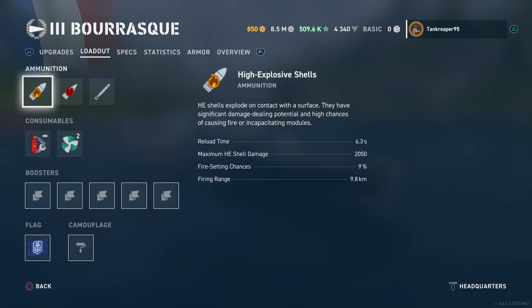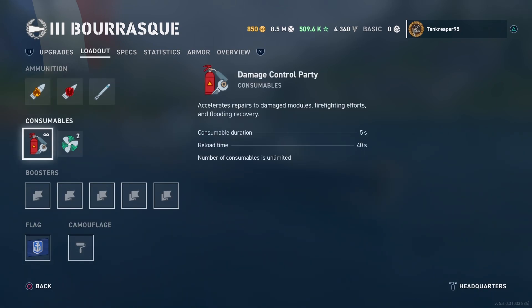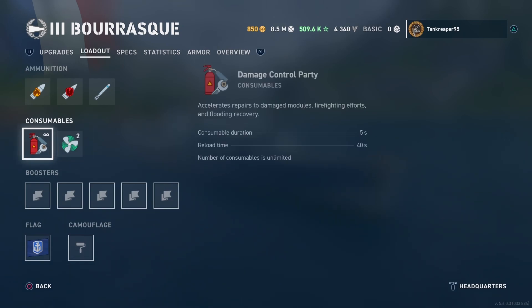The loadout gets HE, AP, and torpedoes. It also gets a Damage Control Party — consumer duration 5 seconds, reload time 40 seconds. Then there's an Engine Boost — max speed is 20%, consumer duration 120 seconds, reload time 180 seconds. You only get 2 of the Engine Boosts, unlike the Damage Control Party where you get unlimited.